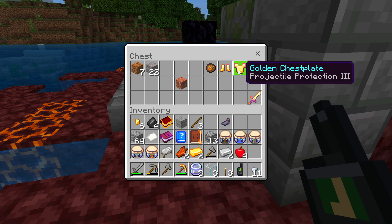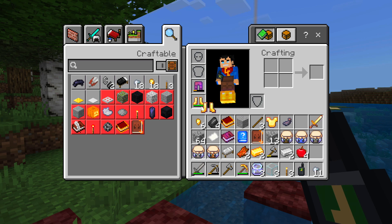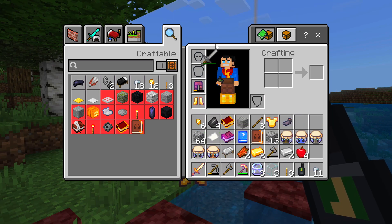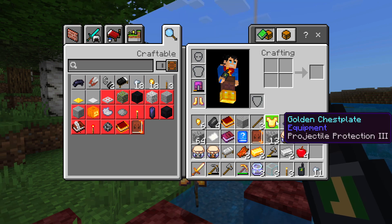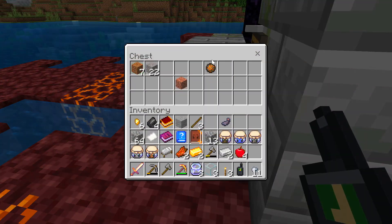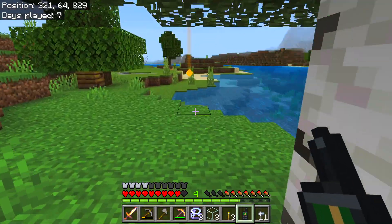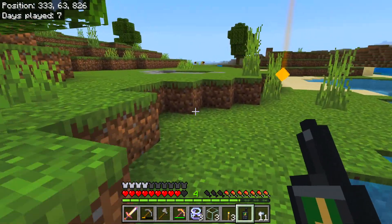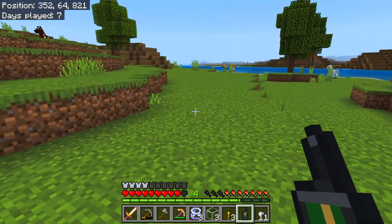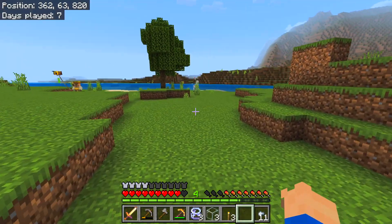We don't need that, I'll get rid of that. That can go in there, that can go in there. Are these boots enchanted — fire protection? Let's get rid of them. We'll take the sword. There was nothing in there. I brought no food with me either — this is getting worse, I am so bad at this game. Hey — skeleton horse!